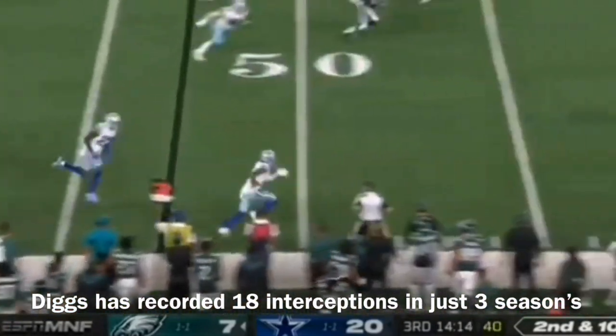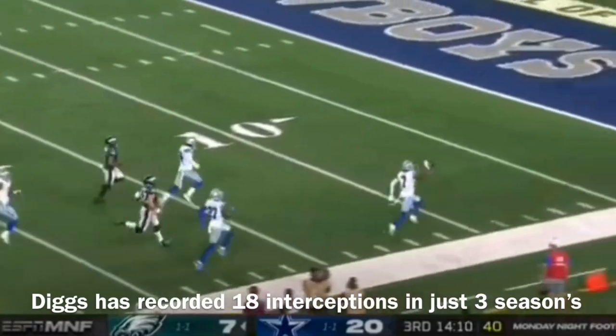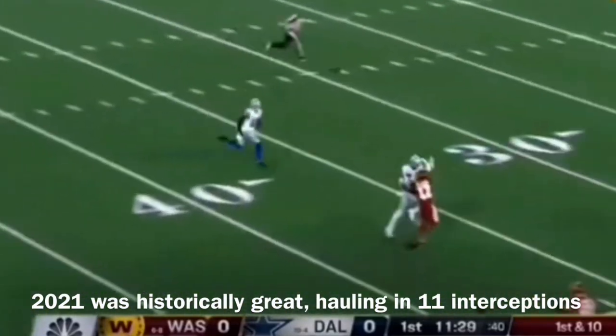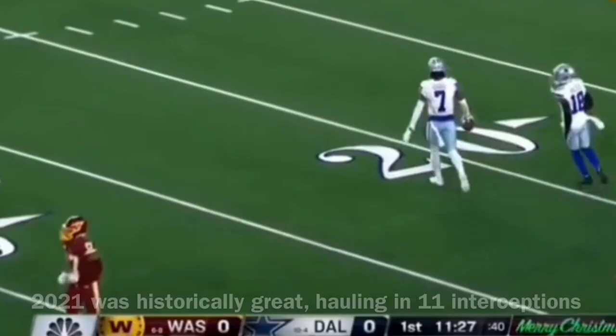First to throw — it's picked off! It's Trevon Diggs down the sideline, nobody's gonna catch him — house call! Play action, Heineke going deep downfield, and interception number 11 for Trevon.